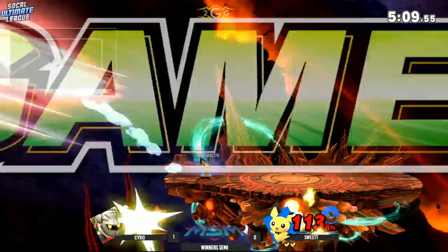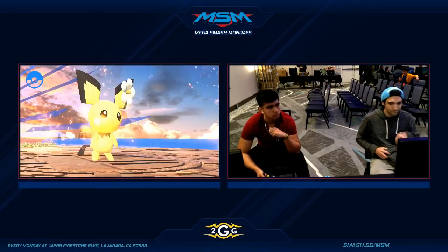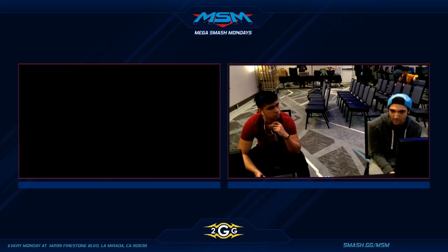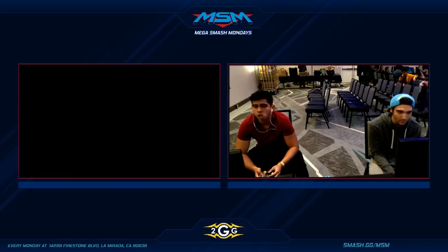Still solidly in the lead, and he gets him with a dash cancel F-Tilt — moving into game number three now with both players one on the board. If I was Syro, and this is just me being a betting man, I would want him to go Falco — just because I've seen Larry do it against Void and it worked out better.